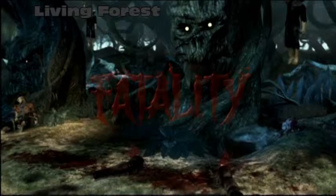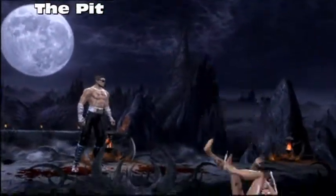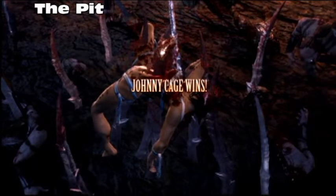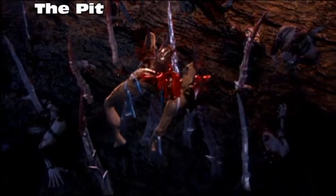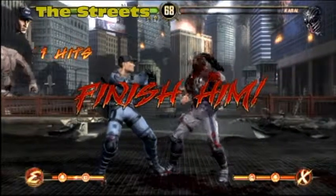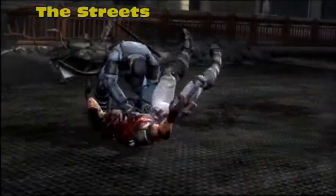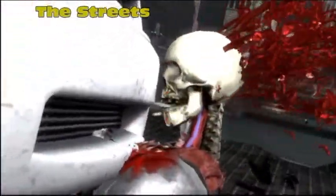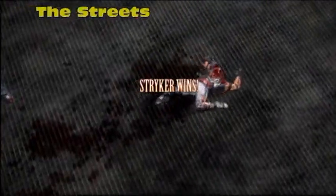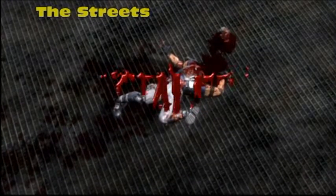Next up is the Pit, one of the first areas you play on in the campaign. Johnny Cage wins — flawless victory — fatality. Next is the Streets: taxi, need you over here! Stryker wins — flawless victory — fatality.